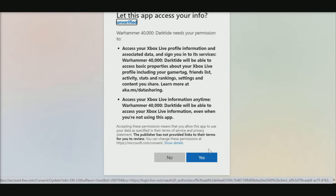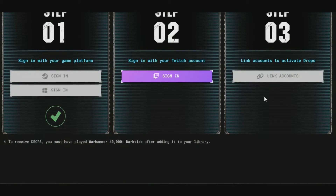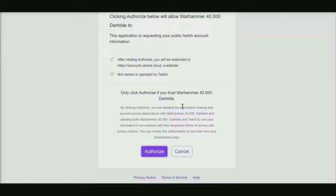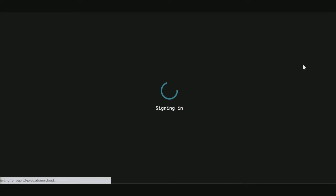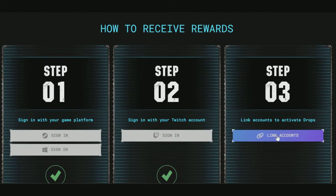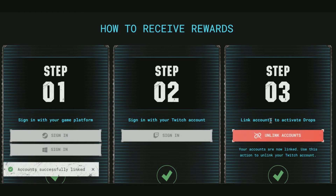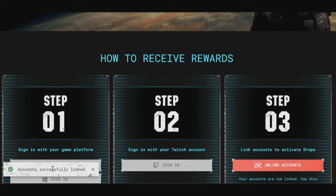You have two different accounts you can log into. If you have it on Steam, log into your Steam account. If you've got it on Xbox PC Game Pass, you want to log into that. After that, you basically just need to sign into your Twitch account, and you're only one more step away before you can start bagging these. You need to link your accounts — thankfully this website does it all.